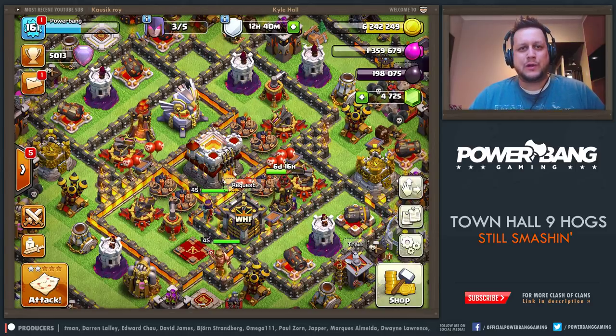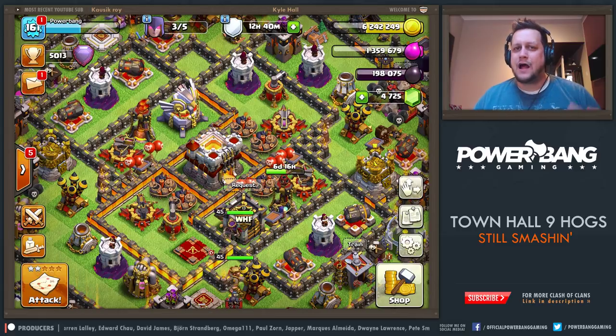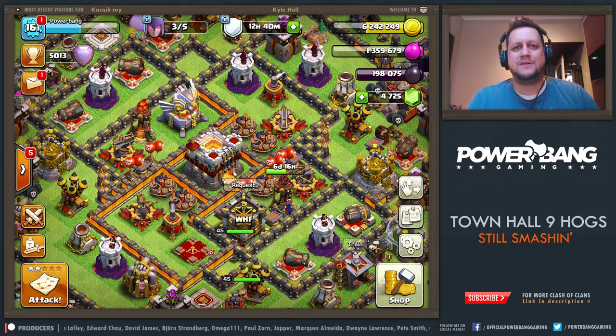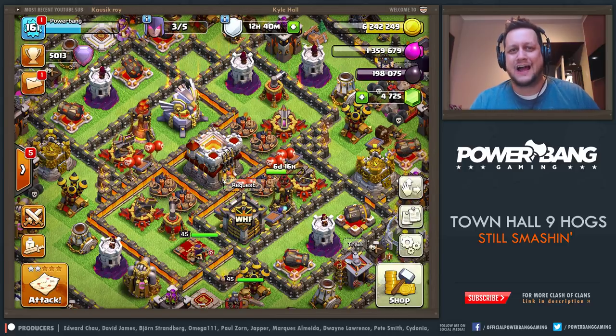What is up, guys? PowerBang here, bringing you guys another Clash of Clans video. Today, we're in the hotel room in Helsinki, and I've got three different Hog Rider armies at Town Hall 9 that are fantastic for destroying almost any kind of base.